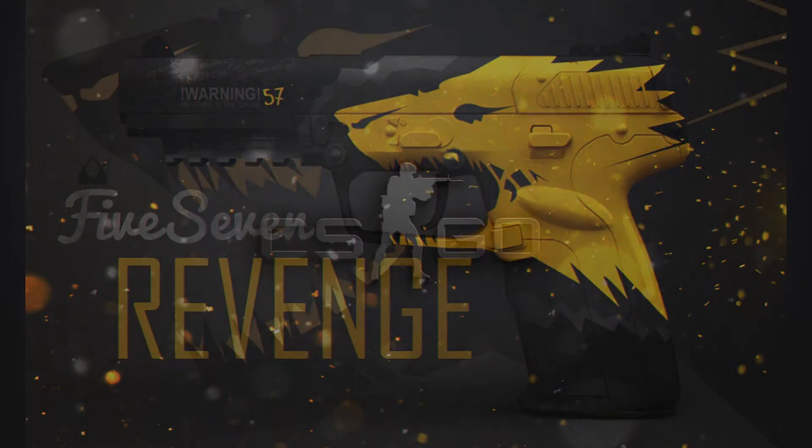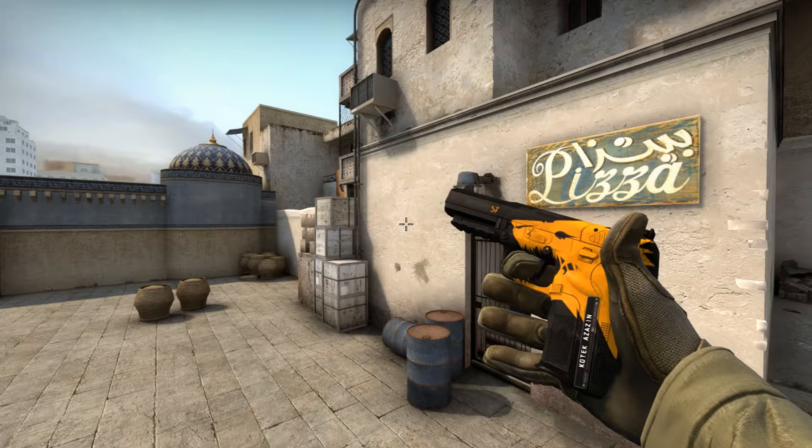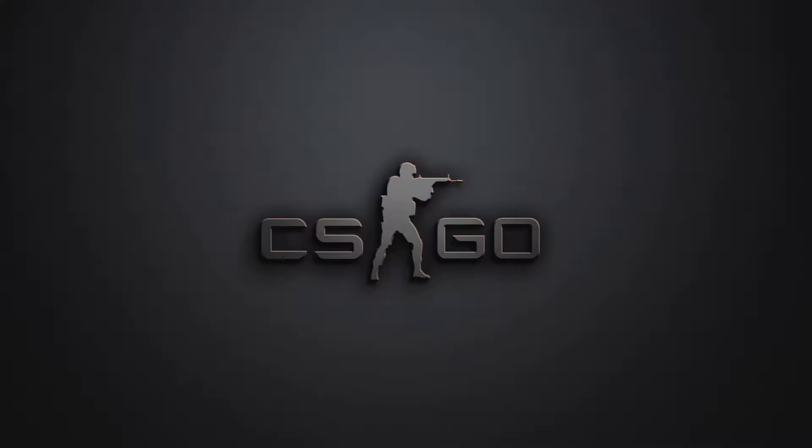Our third skin is the Five-SeveN Revenge. It's a nice combination of black and yellow, but in the cover photo it looks really shiny and gold. In-game it looks more like orange — that may be because the shader detail was off — but the skin still looks cool.